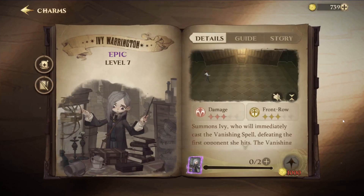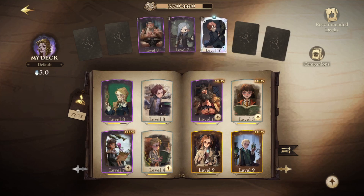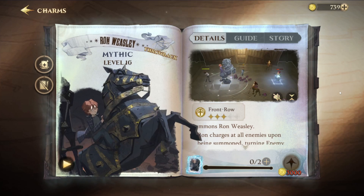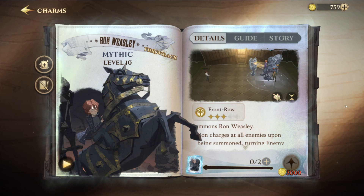Now you might think, why? She doesn't do an awful lot of damage and her main thing triggers when she spawns. Well, that is exactly why I love her. She doesn't have to do a bunch of damage because everybody and their mother right now has this card — Ron Weasley. Because of the launch event, a lot of people were able to get the Ron Weasley card, which is incredibly destructive to summon decks.